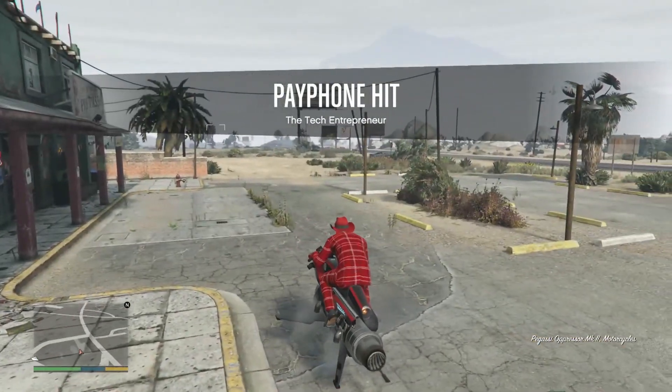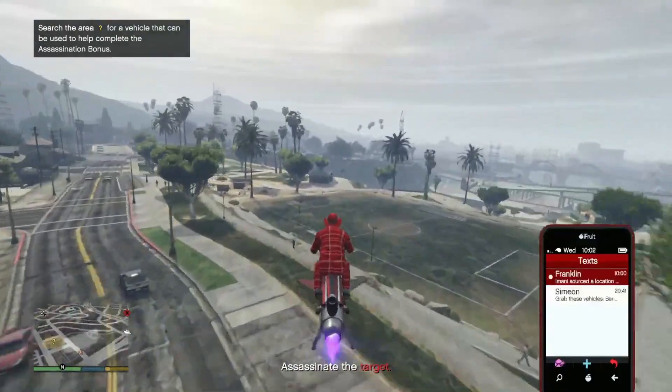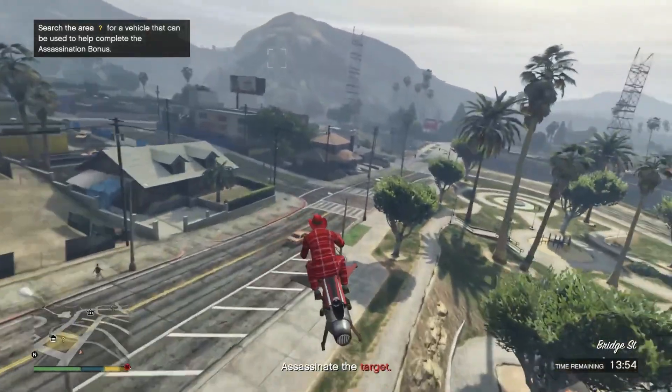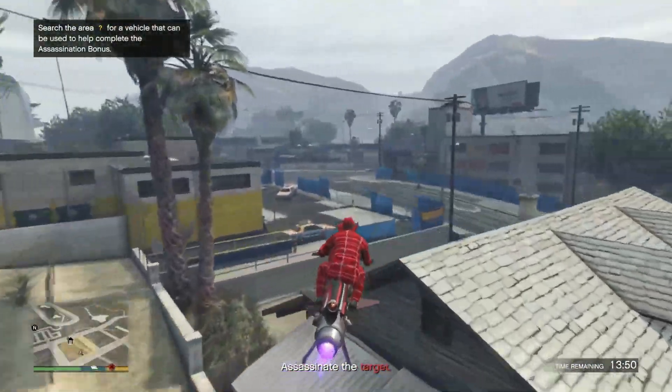Hello everyone, so today I'm going to give you locations for the taxis and the car crusher. I'm going to show you both. So as you can see, it should say on the top left when you get near it — the question mark. But if it doesn't appear just in case, this is where it would be.